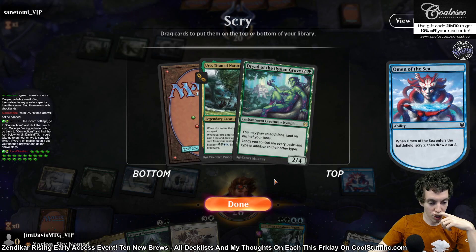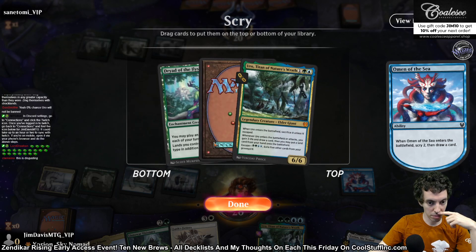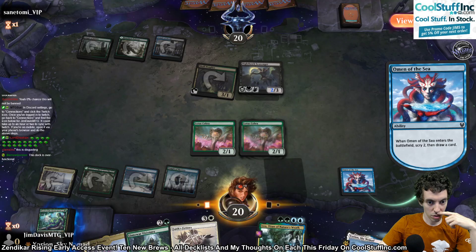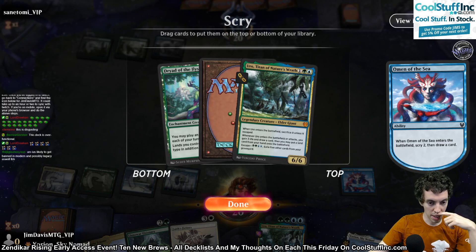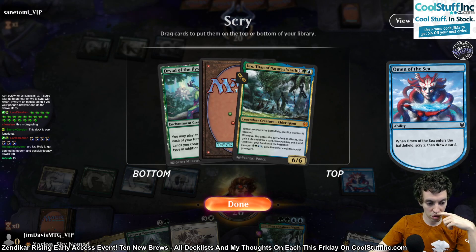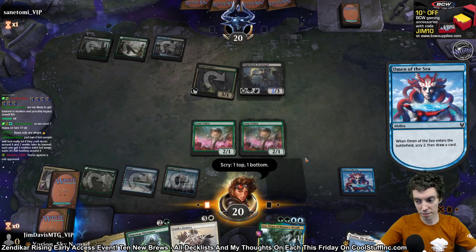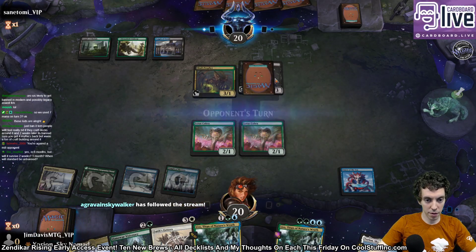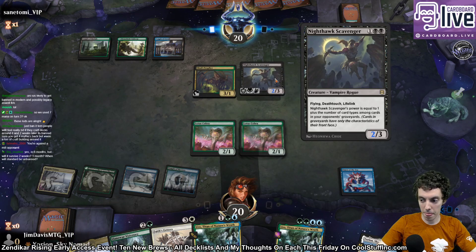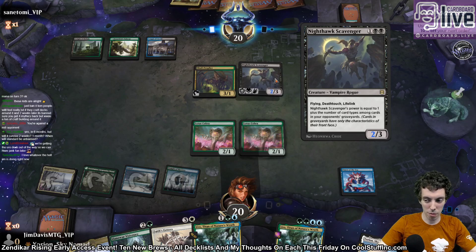A second Uro, a Dryad of the Elysian Grove. I don't even need that one. Another Uro? I don't know if we want that one honestly. You can just keep it. No attacks — they have their Tarmogoyf Nighthawk here. Yeah, I wish they would just ban it, honestly, because they're obviously going to ban it. Just ban it now.